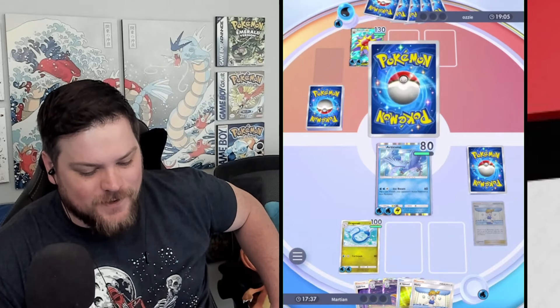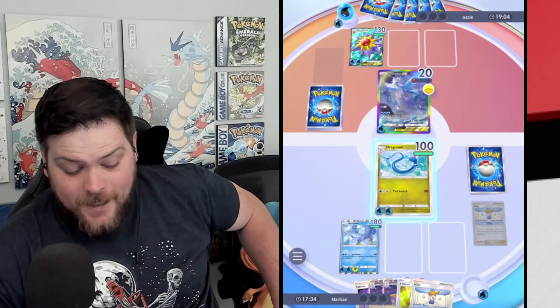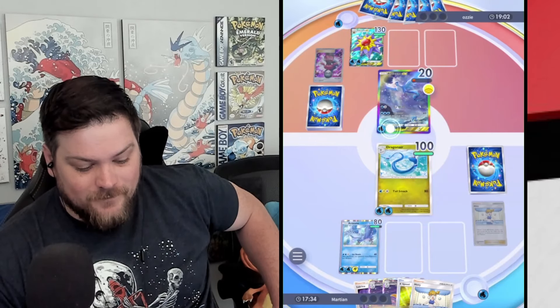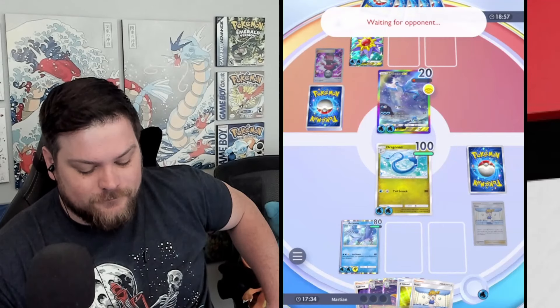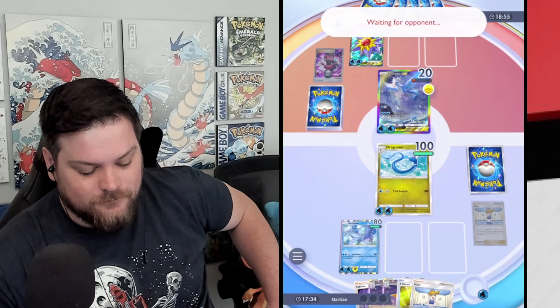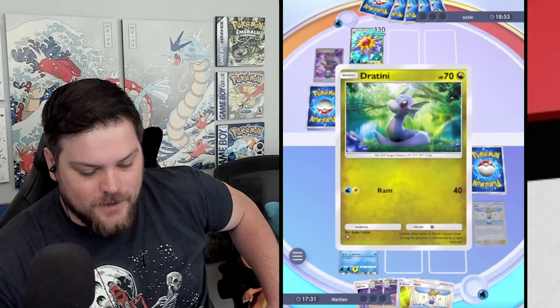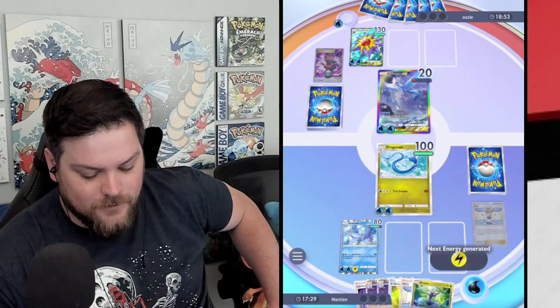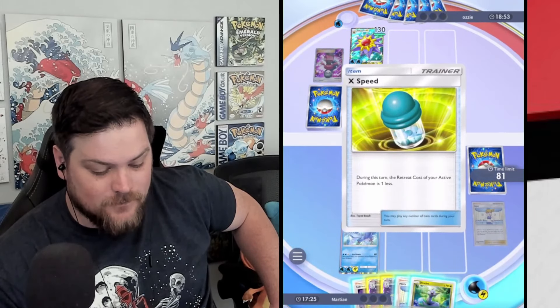If not, can I at least have my other Articuno so I can play this Misty on it? Better to do that now than later. Now we can still X-Speed our way out of this. Lightning Energy! Yeah! This just went swimmingly.